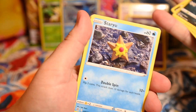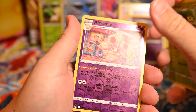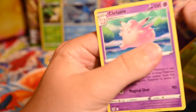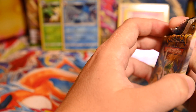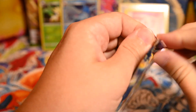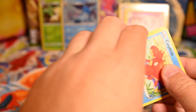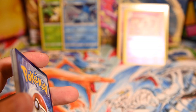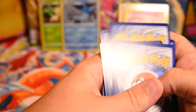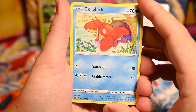We're getting definitely multiple commons. Star Energy, Team Yell's Cheer, Marnie's Pride, Grotle, Alcremie, another reverse rare, and a collectable. We are hitting the reverse rares — three out of the four packs so far have been reverse rares, but only one holo. Hits are not coming in hard right now.